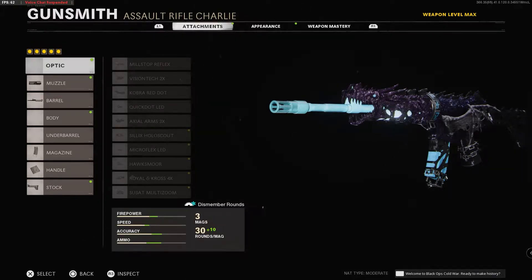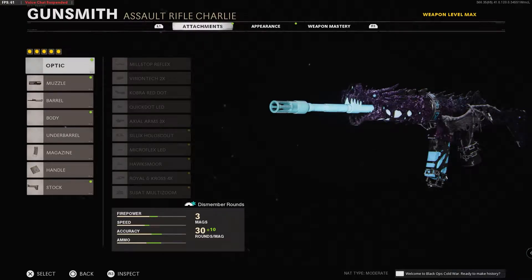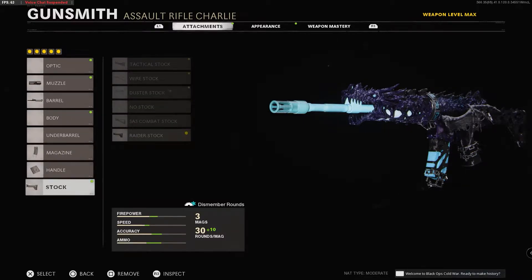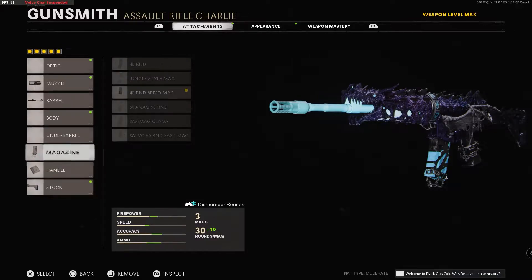It's got a special weapon inspect that we'll see in-game that looks really cool, and it's got tracer dismemberment rounds that are frozen. This is honestly a really sick variant. The attachments that it has on it are already pretty good with the variant, so we're going to rock those and see how it goes.